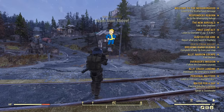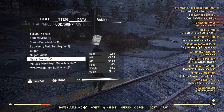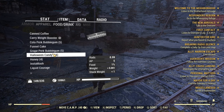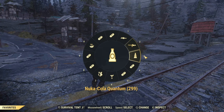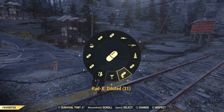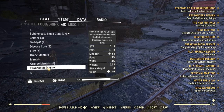For aid: Nuka Quantums obviously. Radaway is useful for spamming Quantums. Excel gives 15 HP from the 3 Endurance and Agility bonus. Psycho Buff gives extra max HP — the Endurance bonus translates to plus 80 HP plus the damage bonus, making it the best damage buff item in the game.